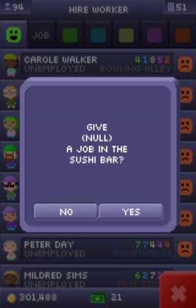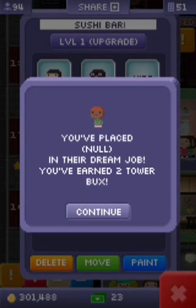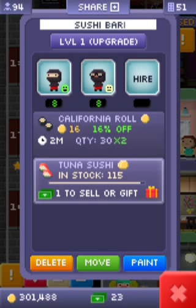Then it will say 'give Null a job in the sushi bar.' You press yes. When it says Null, it's not really a real person — there's not really a person there. It has to be Null.